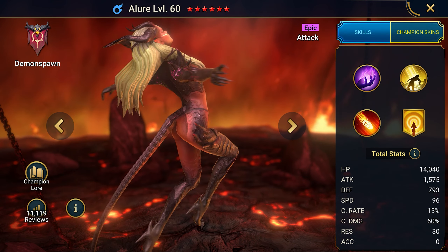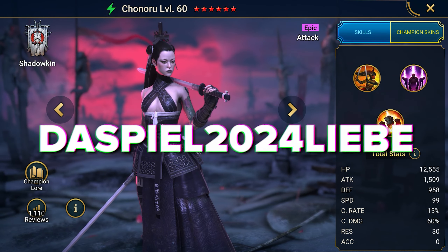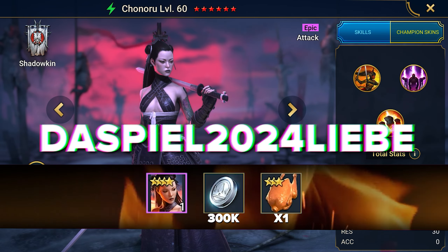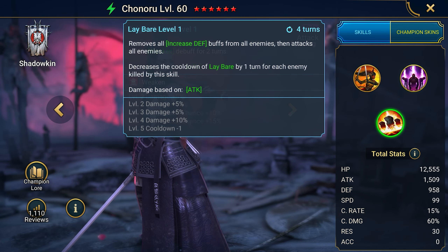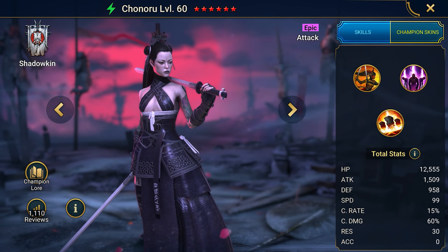Promo code: Seducer2024midgame. This gives you the best rare champion, Seducer — a debuffer for enemies and support for allies. It imposes penalties on enemy attack and applies sleep, and gives allies buffs like debuff block, damage block, and ally shield. Useful in both PvP and PvE content.